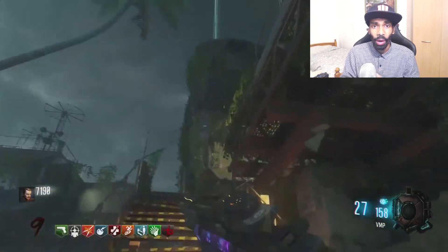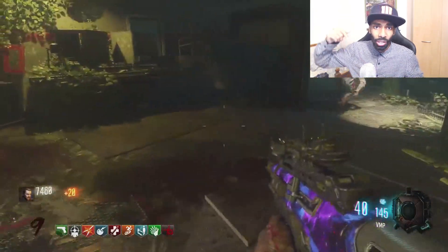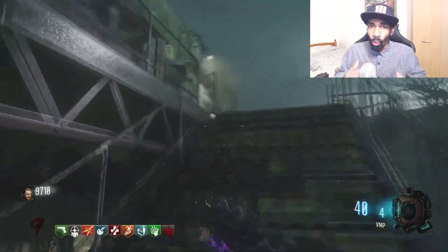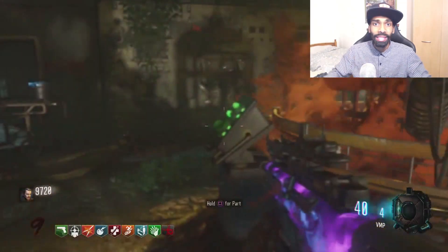For the second part, you have to get a spider or wait for the spider run. Go on the top, Lab A, and turn this on. What's going to happen is the cell is going to go down. Get a spider and let the spider go inside the cell. Once the spider went inside the cell, go on the top and turn this on and you will get the second part.